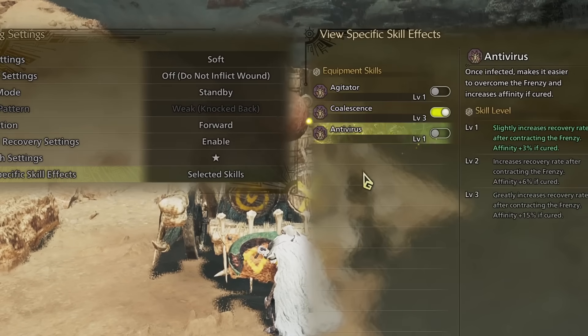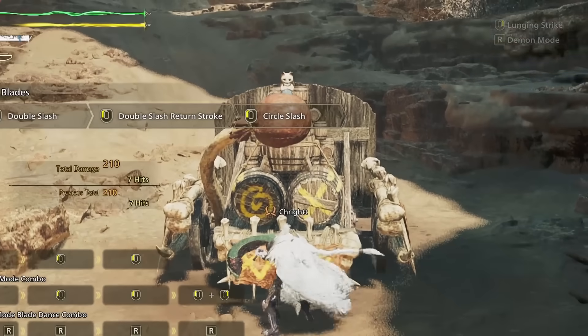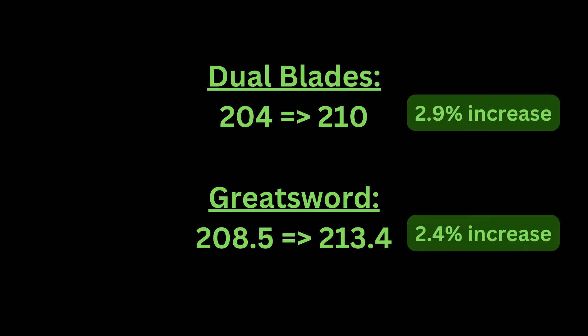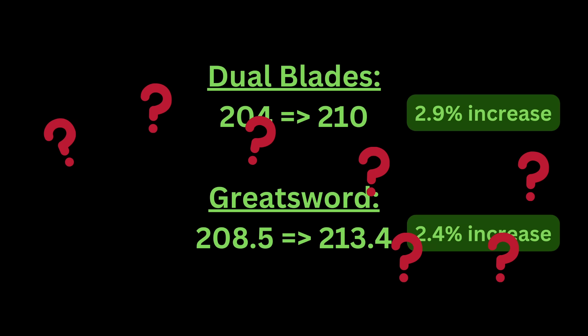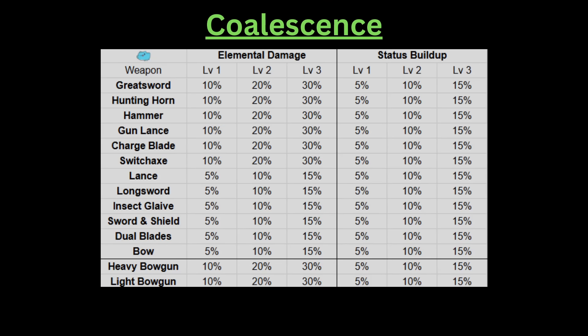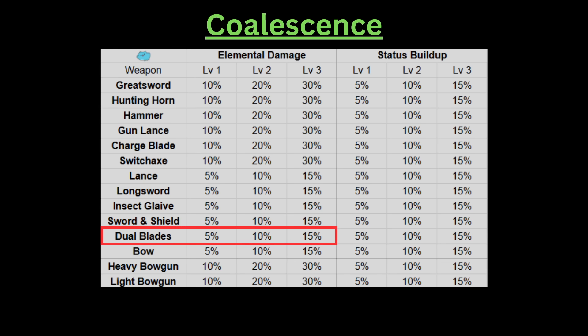Now let's turn on coalescence for the dual blades, which bumps our damage from 204 to 210. This is a mere 2.9% increase in damage, which is only a tad bit higher than the greatsword's 2.4% increase from coalescence 3. Why is the damage increase so low if elemental damage is more effective on dual blades? While the status portion of coalescence is consistent across all weapons, the elemental portion uses different numbers for different weapons, and dual blades is only getting a 15% elemental damage boost at level 3.